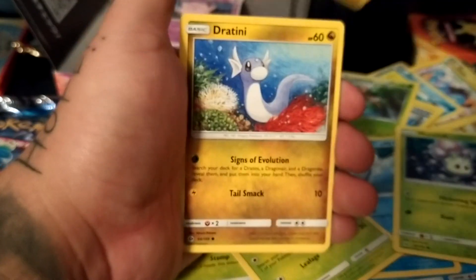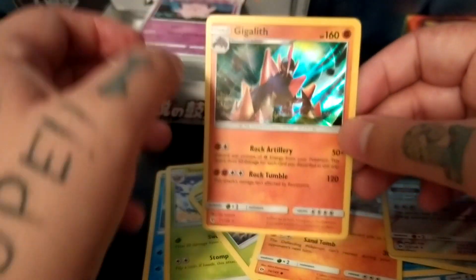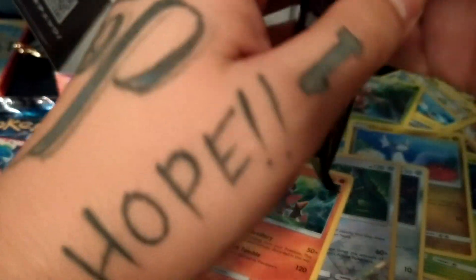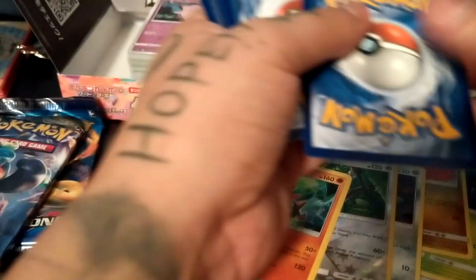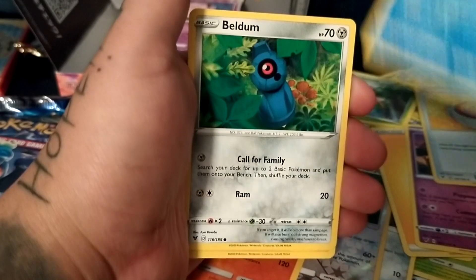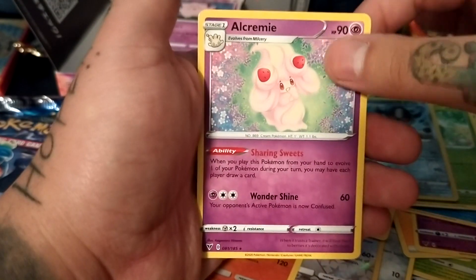Mawile, Sandy, Deino, Diglett, Oranguru, and a Gigalith — I don't know how to pronounce some of these. Lightning — hey, there we go! Girafarig, Munchlax, Swablu, Beldum, Blitzle, Mewtwo, Skiddo, Eevee, reverse, and Alcremie. Burning Shadows.